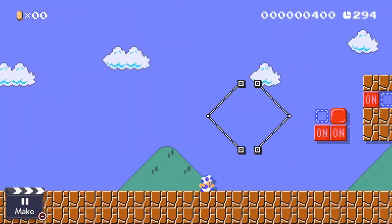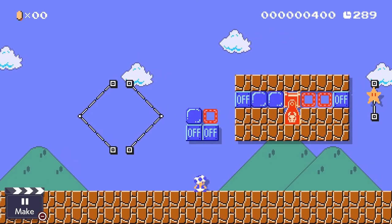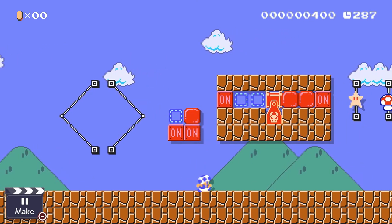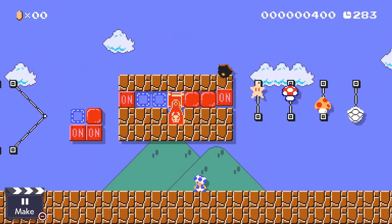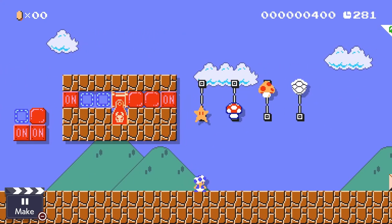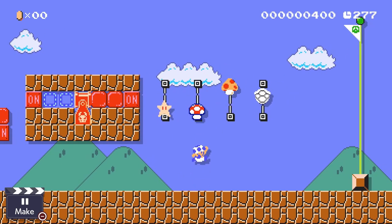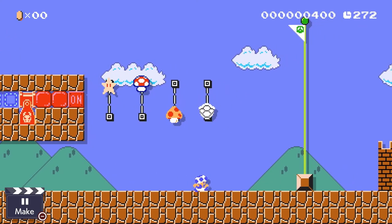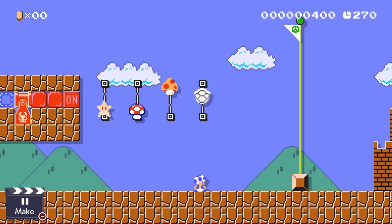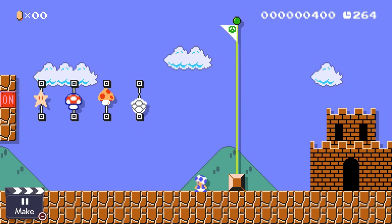So in this video we had mechanisms for detecting which direction you are facing, what state the on-off switch was in, whether you're on the left or right side of a room, whether or not you have the superstar power-up, whether or not you just jumped, whether or not you have a big power-up, and whether or not you're playing dead in the dry bones shell. I hope that helps you with some ideas for your levels, and I'll see you next time.